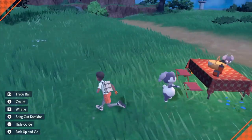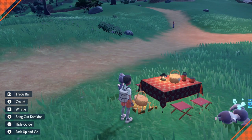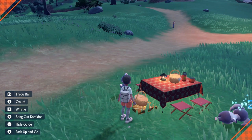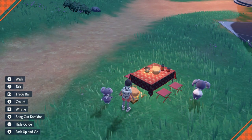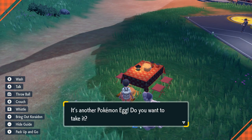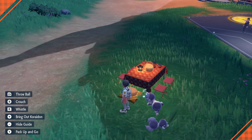Now that I have the Egg Power, I need to wait and click the basket every now and then — eggs will pop out. Unfortunately there's no indicator, so you just have to wait it out. Indeedee is a really hard one because I need the hidden ability and I need it to be female. I'll grab about eight eggs and show the gist of how this works.